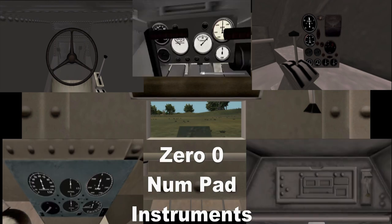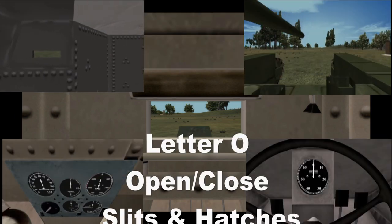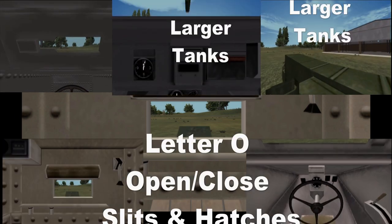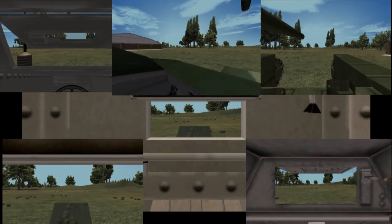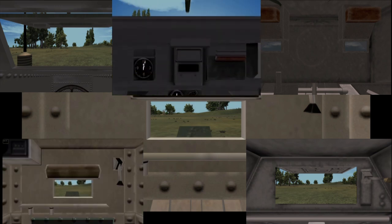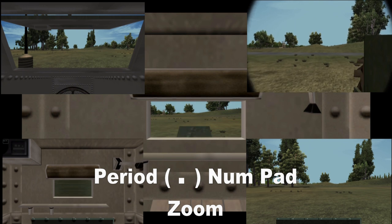By pressing zero on the number pad, you can look at your instruments up close. The main portal in front of the driver's face opens and closes when you press the letter O. If it's a larger tank, the driver's hatch will open and he can stick his head out and look around and get a better view. Pressing the period on the number pad will give you a zoomed view, either with optics or, if it's a smaller tank, without.